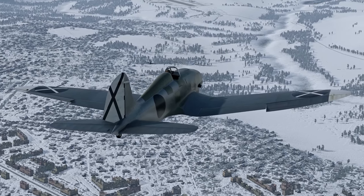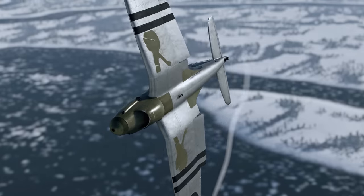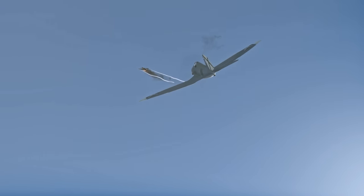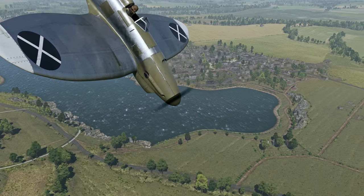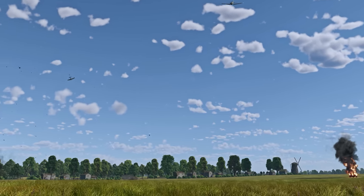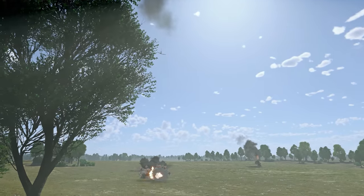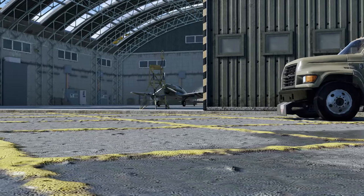The Heinkel can even dogfight some monoplane fighters, like the American P-36, using its multi-mode flaps. It might sound surprising to all you top-tier vets, but at rank 1 some planes don't even have flaps. This aircraft can also be useful in mixed battles. It doesn't have any suspended armament, sure, but the cannon is still good. Its armor-piercing rounds can penetrate up to 37 millimeters of steel. At this battle rating, it's enough for most enemy tanks. The Heinkel 112 is an extremely simple, yet promising machine. Maybe it's time you dusted it off, fueled it, and sent it to battle.